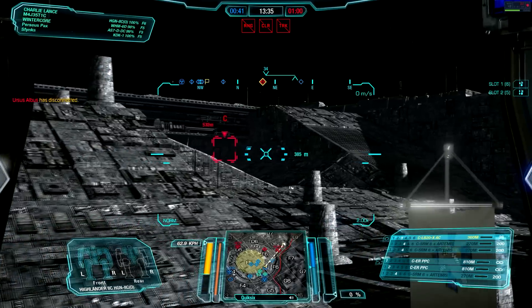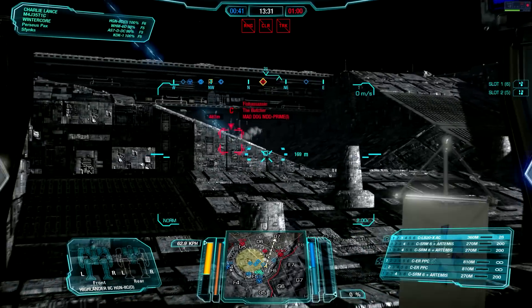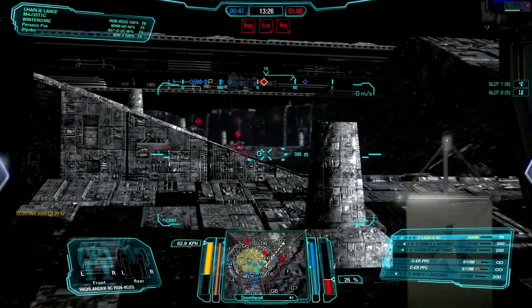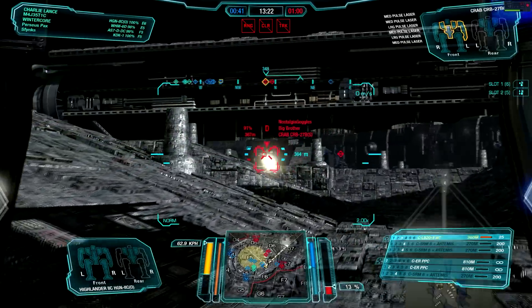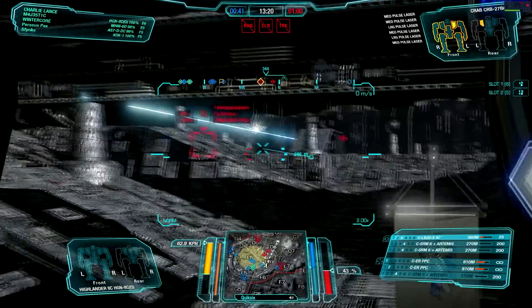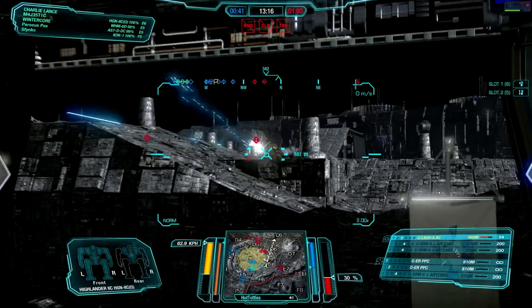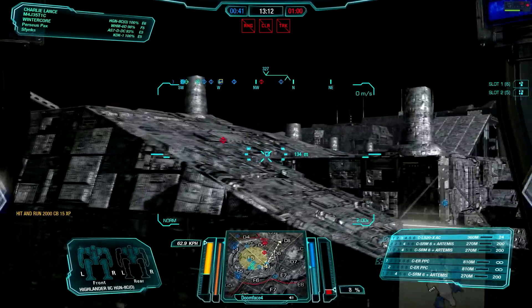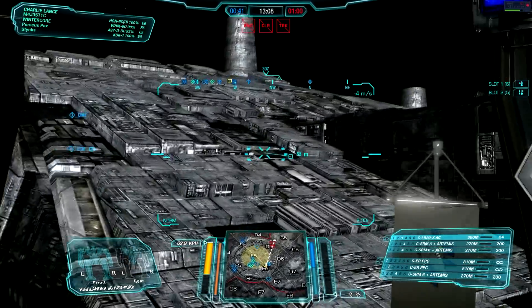Now we're going to peer across here at Charlie. This Mad Dog looks like he's going to run across the open — going to try and swing a little bit right under the pathway. Those PPCs are a little low-mounted so they went right into the manifold and didn't connect. The LB-20X did connect and then another salvo with the PPCs — unfortunately missed again. The targets were a little too quick for us, so we didn't get a full shot off. We're whipping around trying to get a flank on the rest of their team.